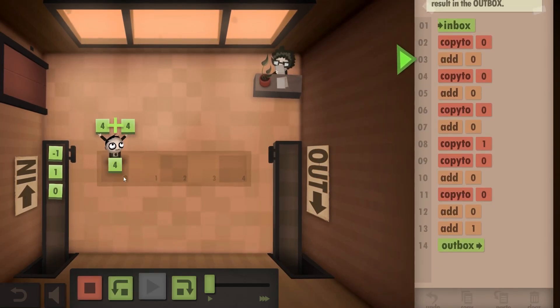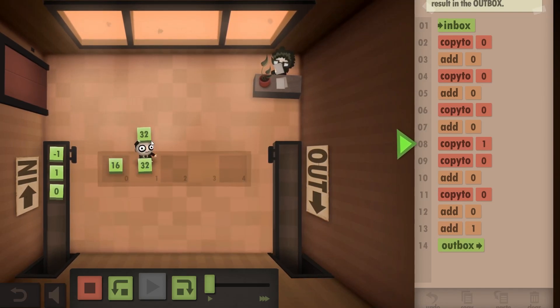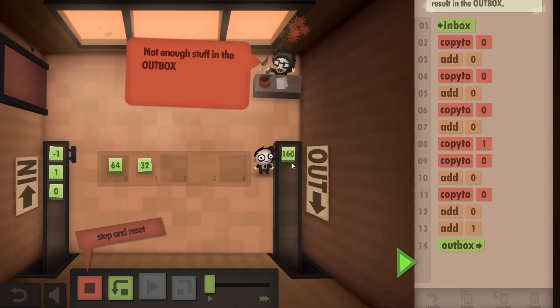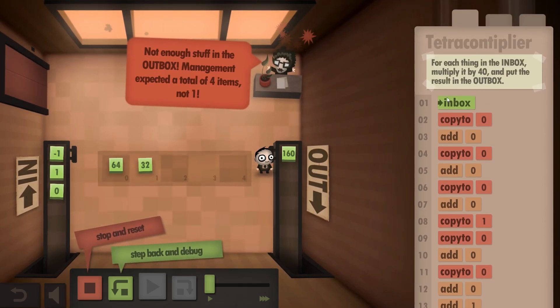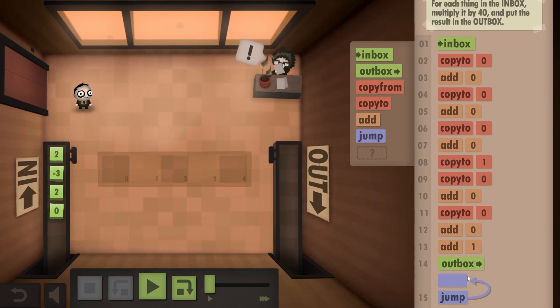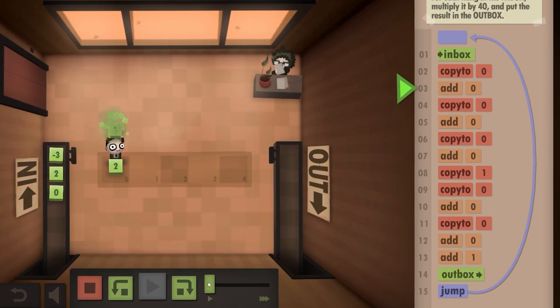Is this gonna work? So 4 goes there, times 2 is 8, then 16, 32. Now put it here and there, keep multiplying. And now add the 32, and that's 160 — which is what I predicted 4 times 40 was. So now all I have to do is jump this, meaning repeat this code forever, as long as you can.